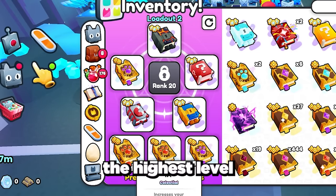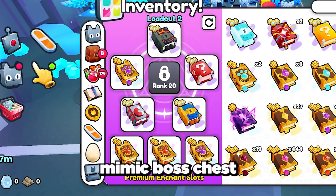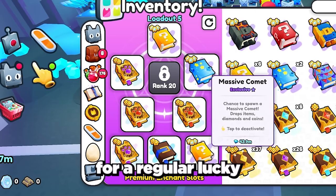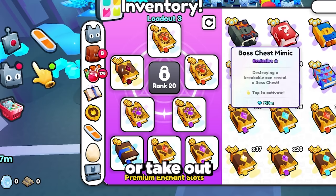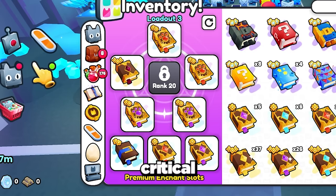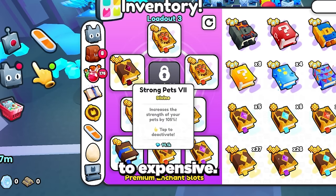My current setup includes the highest level treasure hunter and criticals books, as well as the chest mimic, boss chest mimic, and boss luck block enchants. However, if you can't afford these enchants, then either swap the boss chest mimic and lucky block for regular lucky block and comet enchants, or take out all the expensive enchants and just use more high level treasure hunter, criticals, and strength enchants. Right now the level 9 enchants are just over 1 million gems each, so they're not too expensive.